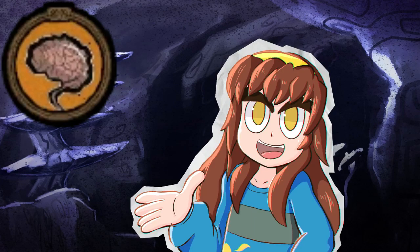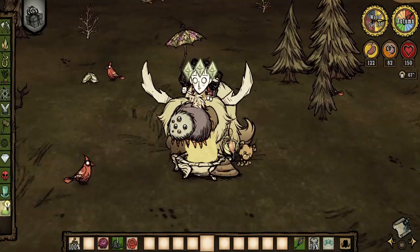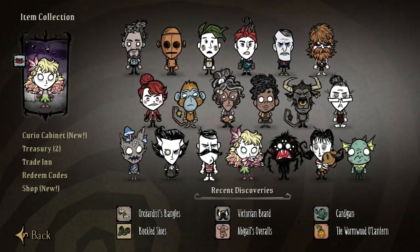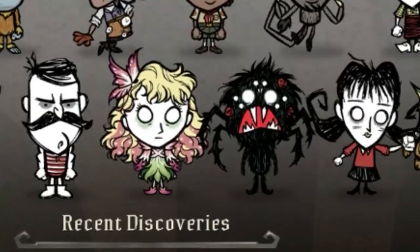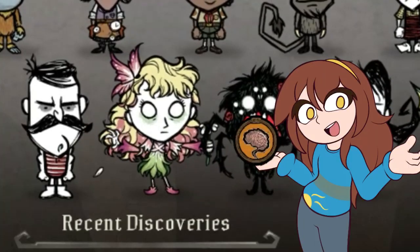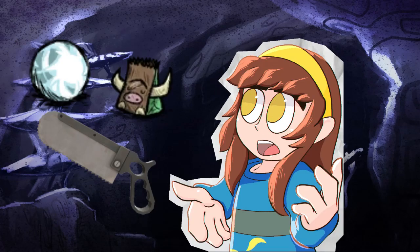Sanity is unique in that we're going to divide it into three categories: Mobile Sanity, Stationary Sanity, and the Bee Queen Crown. The reason for separating Sanity gain like this is because certain characters are good at consistent Sanity gain while other characters are better at stations. Each category has its own set maximum, but first we need to look at the items that everyone can use.